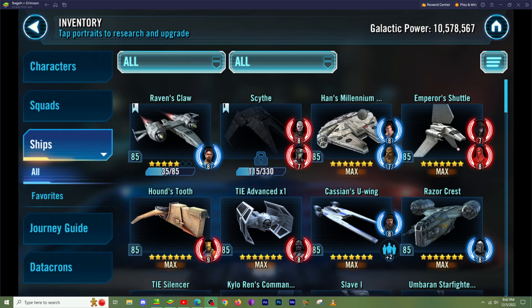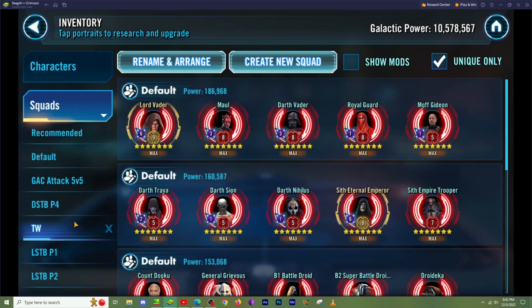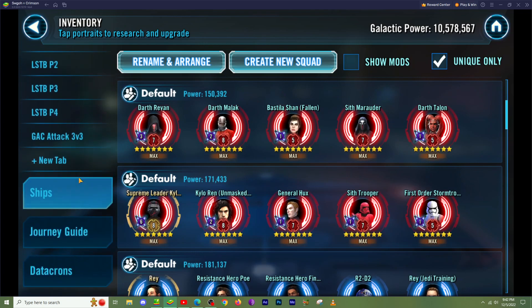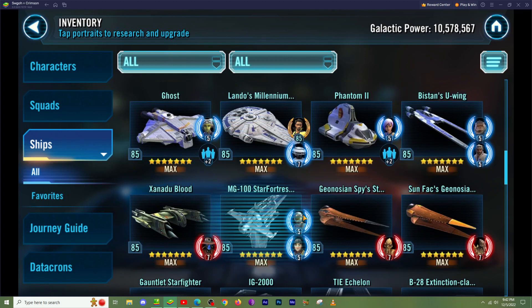And understanding what goes with what. Unfortunately, you have these characters over here where you can make squads for every little thing that you ever want to do. However, these squads don't pertain to ships — you can't make a ship squad, unfortunately. I don't know why, who the hell knows. But CG, please fix this. We've been begging you for a while.